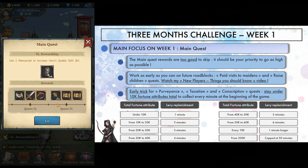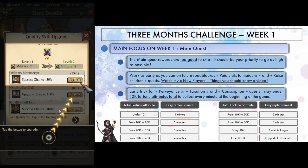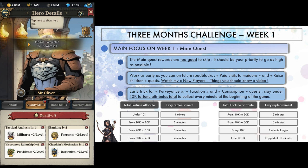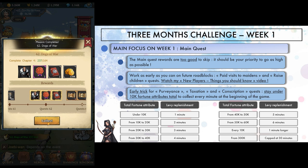I basically spent my first week focusing on 2 things, one of them being progressing through the main quest as much as I could. Rewards you get are very good and provide a nice boost in resources. You also want to plan ahead for future roadblocks that paid visits to maidens and having children can be — so if you haven't checked it yet, consider watching my 'things you should know' video for new players; I explain it all in detail. I applied what I advise there and visited maidens a couple of times every time I unlocked a new one. I also used a trick to avoid being blocked by purveyance, taxation, and conscription quests too early.